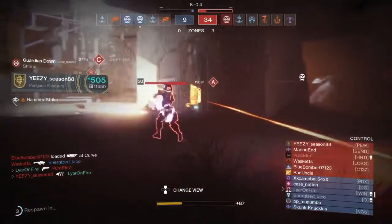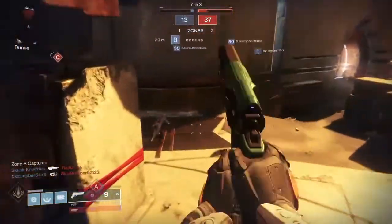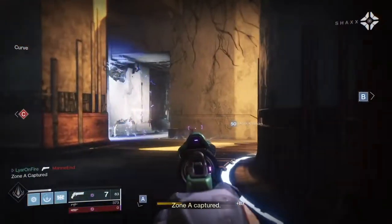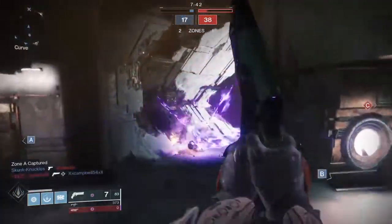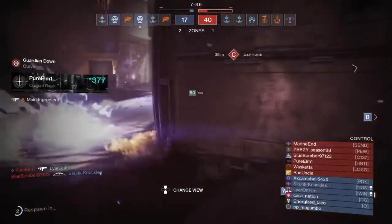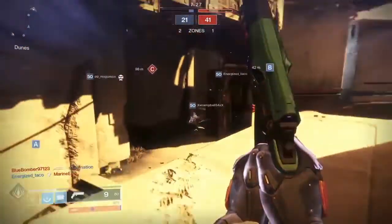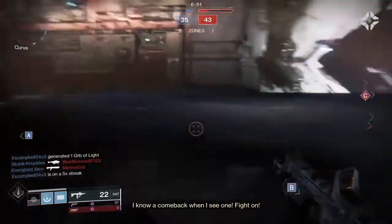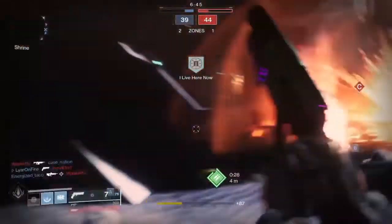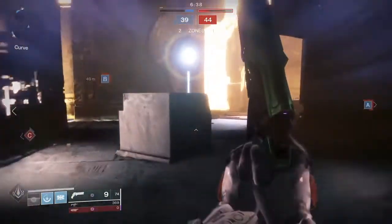This weapon can't really kill shoulder charge rushers because of how slow the fire rate is — it's not really meant for that. We can kill bad players, kind of missed all our shots but it's okay. I still don't know if we can actually two-tap with headshot and body shot. That guy's using fusion rifles again — I know fusion rifles got a pretty bad nerf but still, do you not have a primary?